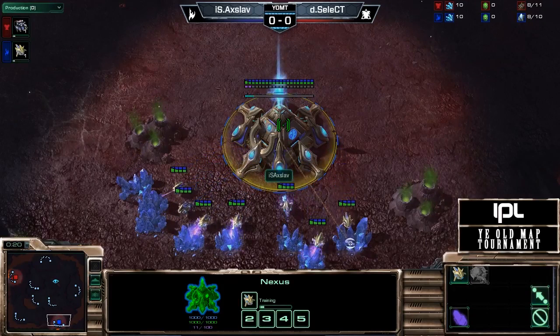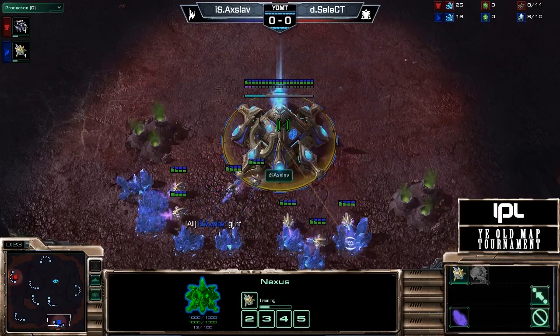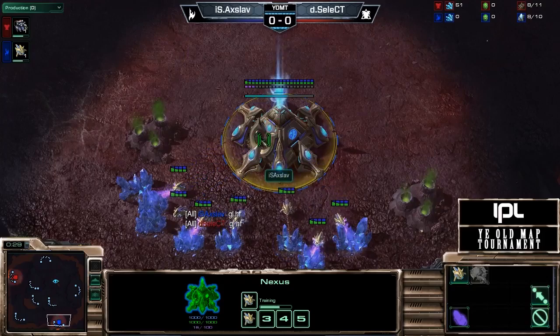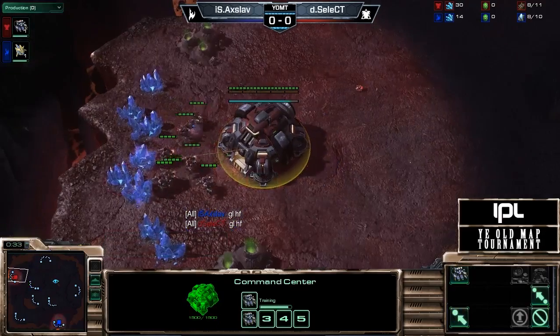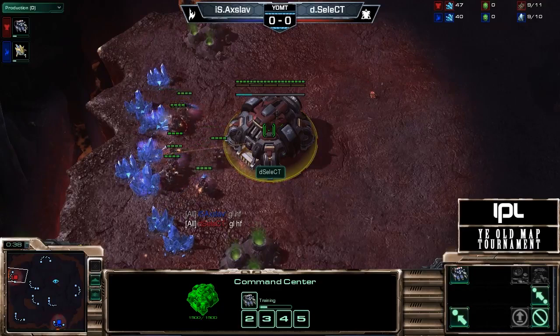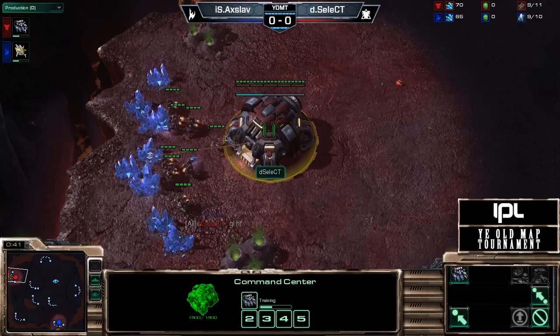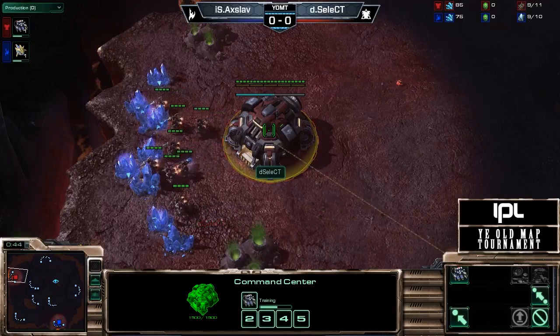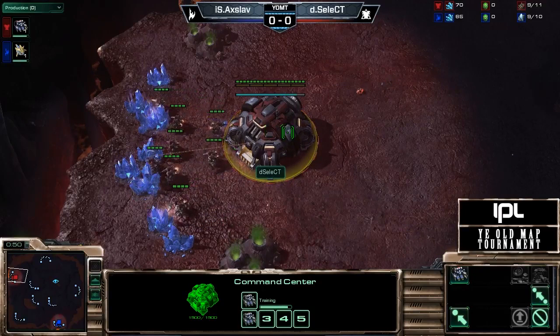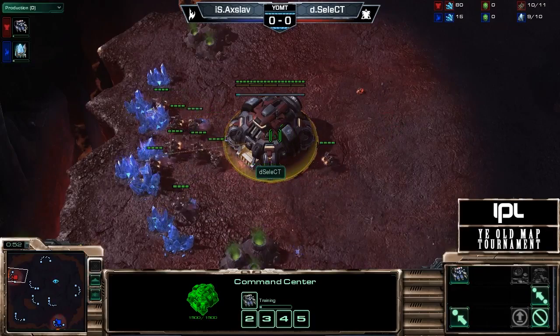On the map Incineration Zone from Beta, we have our Blue Protoss player from the team Infinity7. It is Axeloff. And on the left side of the map, in the upper left, it is our Red Terran player from the team Dignitas. It is Select. I'm actually casting a game right now on Incineration Zone. It's kind of blowing my mind a little bit. It's a blast from the past, man. And it's the Ye Olde Map Tournament.